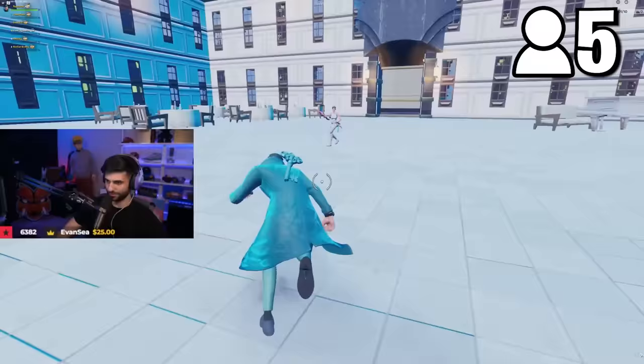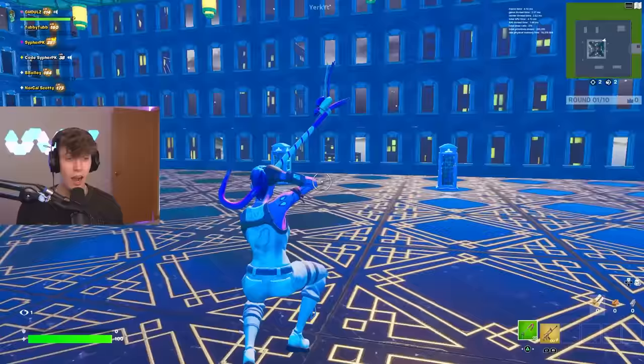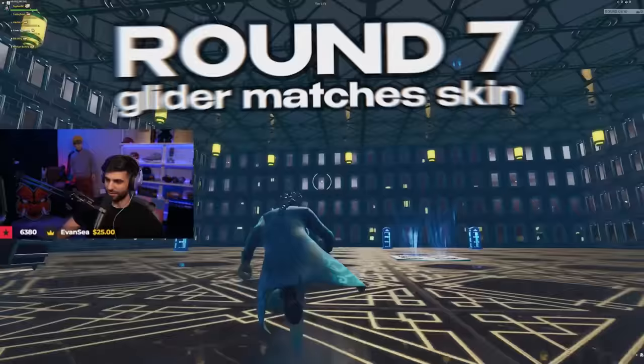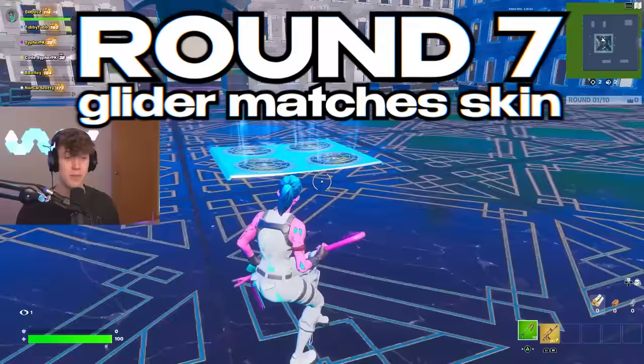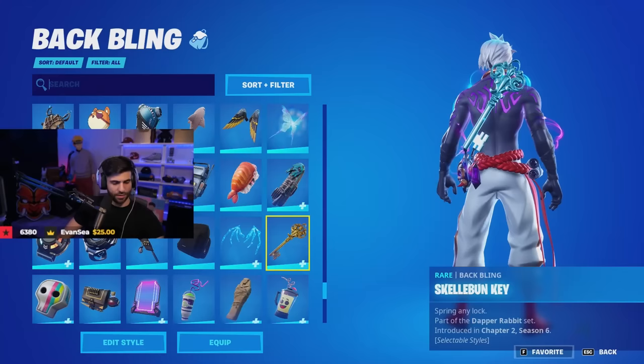We're gonna move on to round seven where we keep narrowing this down. One, two, three, four, five — five people left. Round seven we're gonna move on to a glider round. You must have the best skin that matches your glider. The more unique glider that you have, the better chance you have of winning.